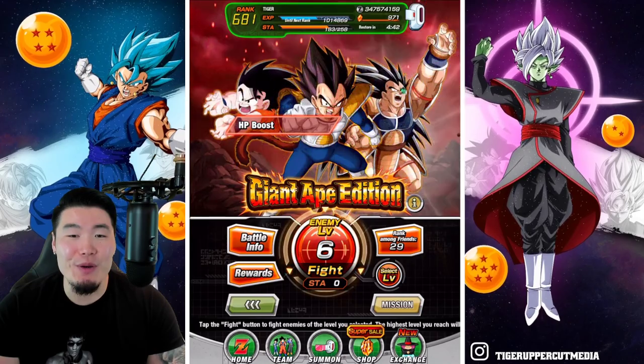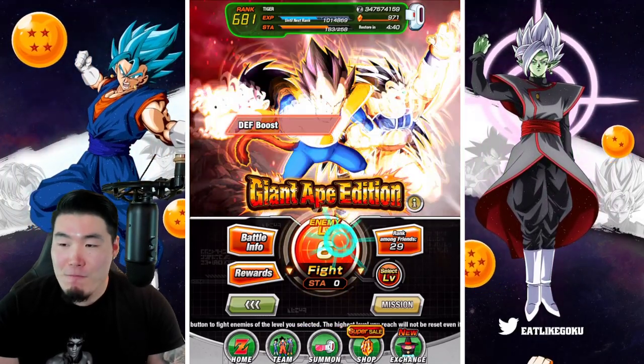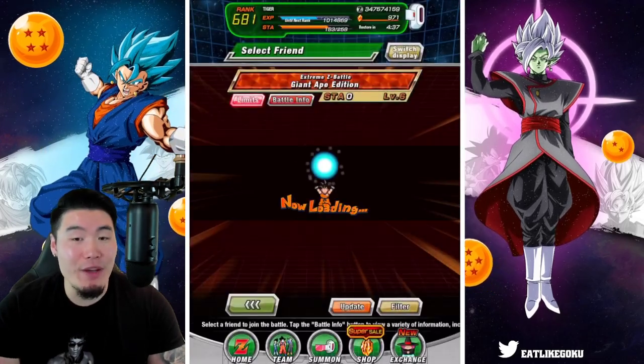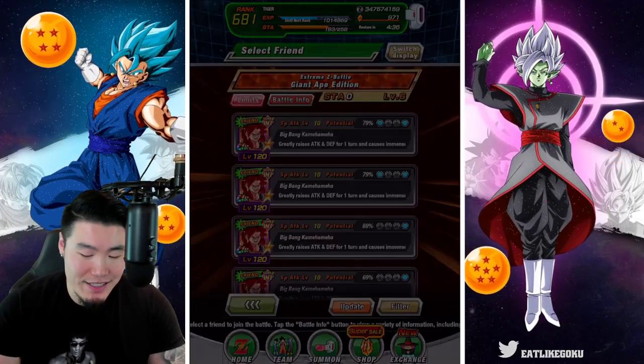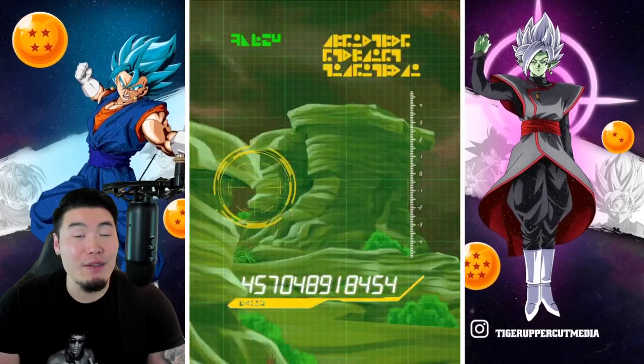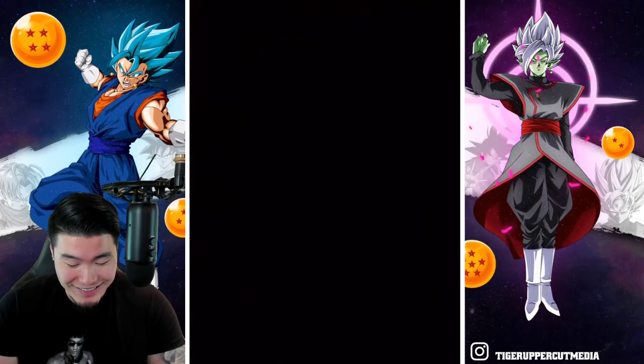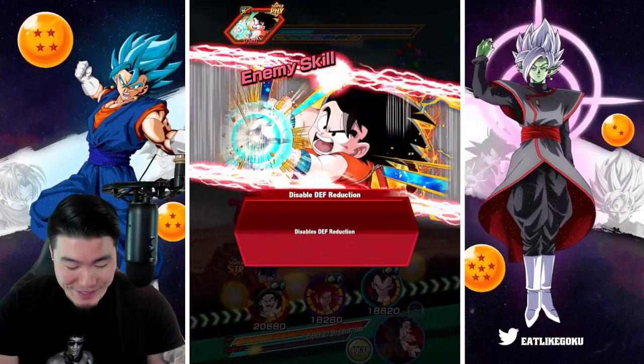It's so funny too, because he was so annoying to pull. I pulled literally like 15 copies of him before the Extreme Z Awakening and I was like, I just don't want to see this guy anymore. But now he's literally one of the best TURs in the game — they really did Super Saiyan 4 Goku justice, man.